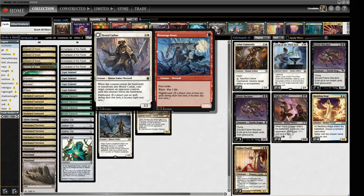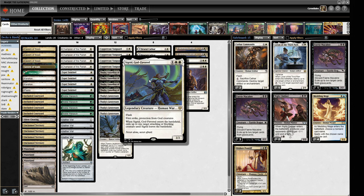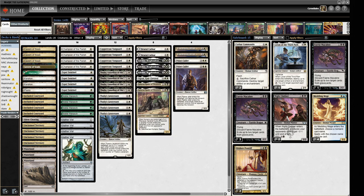We've got a couple of Brutal Cathar as removal — again a Human — and two Palace Jailers, which can disrupt your opponent's creatures, remove them from the game, and give you the Monarch to draw more threats. We have Sigrid, similar to Brutal Cathar but with first strike and protection from gold creatures; it can only exile attacking or blocking creatures. And we have Adeline, a very powerful creature that scales with the number of creatures you have and produces more Humans, getting all the pump synergies.